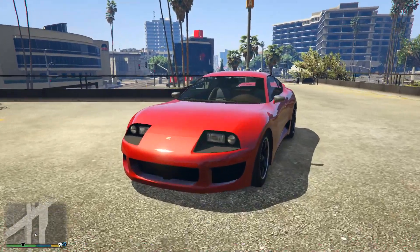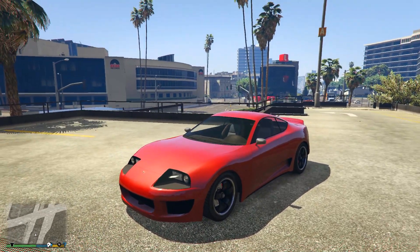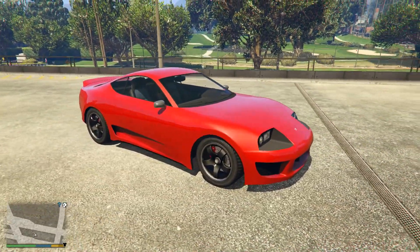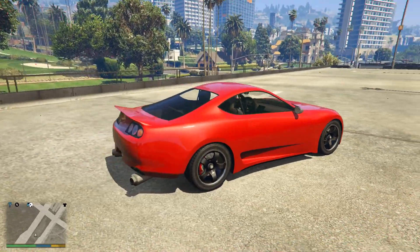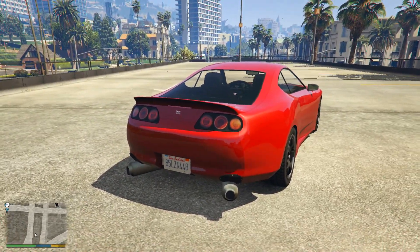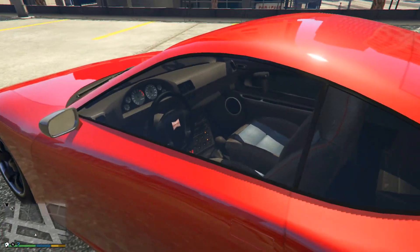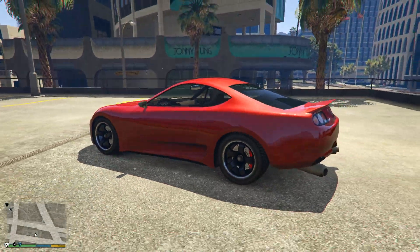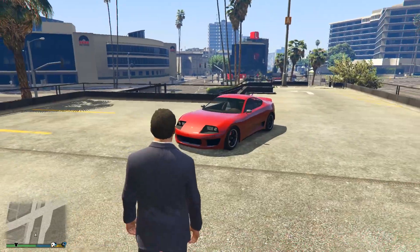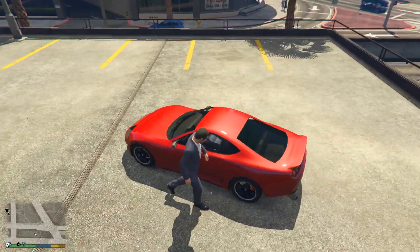In today's video, I'm going to be showcasing the all-new Dinka Jester Classic, which as I'm making this video hasn't been released yet in GTA Online, but it will be released very soon — I believe next week on Tuesday, May 22nd. It will be released alongside two other cars: the Rune Chiburuk, which is a Lada, and the Michele GT. I want to showcase this car and discuss 10 things you need to know about it before it's released and before you buy it in GTA Online.